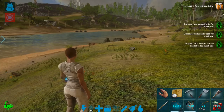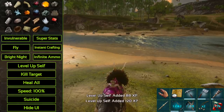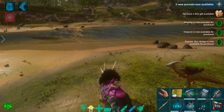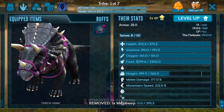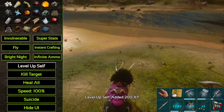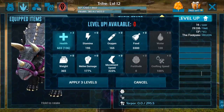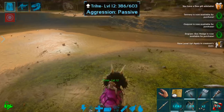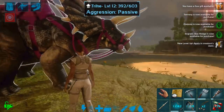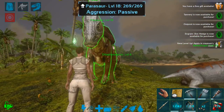Yes — we are leveling up the trike. Once we hop off, yeah, it's just the trike — it's not us. So we have been leveling up just the trike and not ourselves. As long as you're on your tamed dino, that's an easy way to level it up.